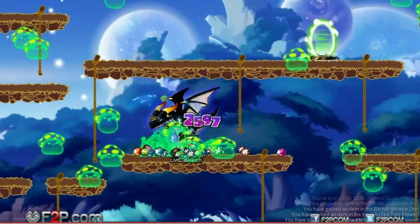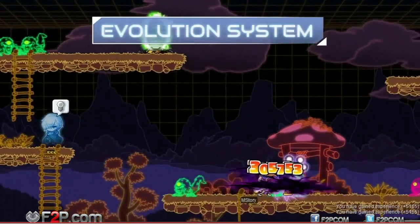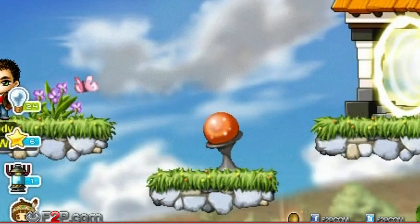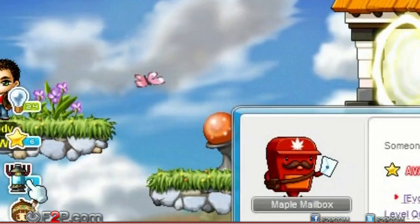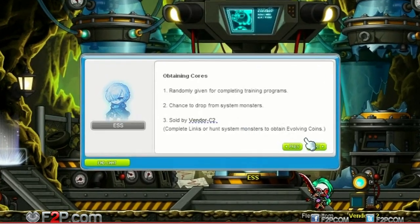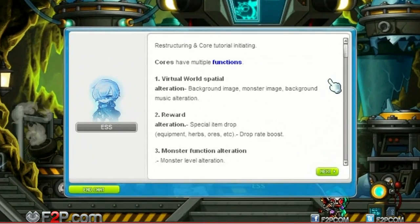Speaking of customization, the new Evolution System empowers players by allowing you to modify Evolution map skins, monsters, and music! To access the Evolution System, click the Evolution icon on the left side of the screen. Once inside, speak to ESS to open the Evolution System tutorial guide.